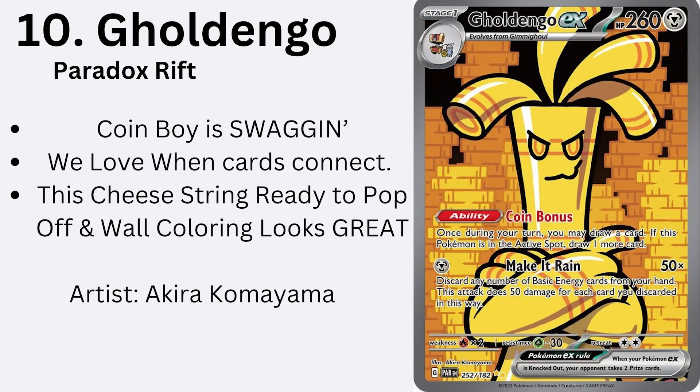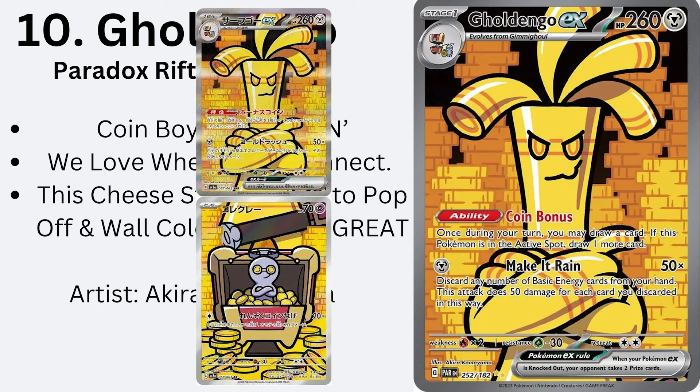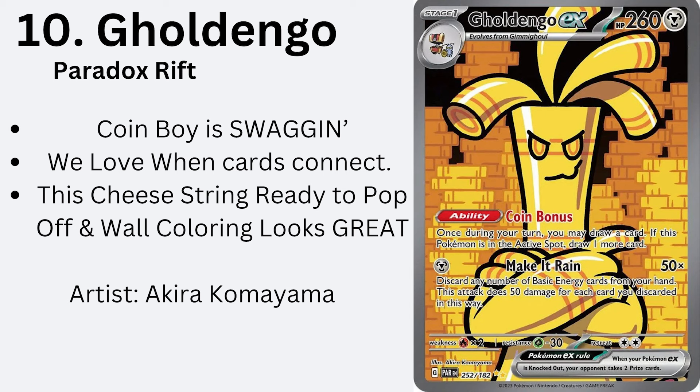Number 10, we've got Gholdengo from Paradox Rift. Look at this coin boy — he is swagging. I love when cards connect, and it rocks with the Gimmighoul. The background looks really great — it's like this coin wall that goes off into black space, and it highlights that black outline. You couldn't have made a cheese string look cooler. Arms crossed, it's time to make it rain. That's its big move in the VGC.